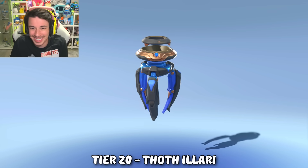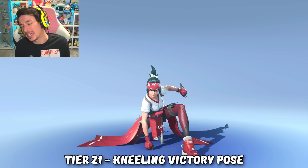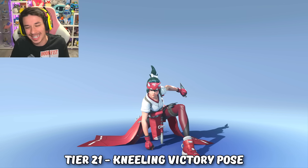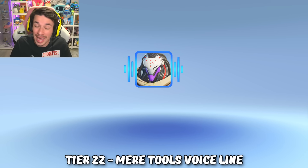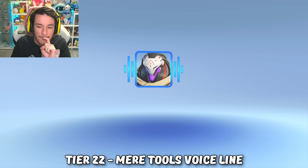Her gun as well, with the sun and the moon at both ends — it's a good legendary skin. At tier 21 we got a Kiriko victory pose because we cannot be starved of Kiriko content even for one season. At tier 22 we got a Ramattra voice line: 'Gods are mere tools, built to foster fear and wielded by the wicked.'